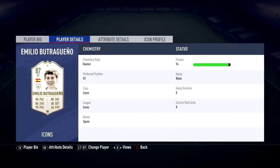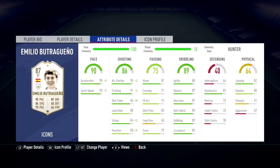3-star skill moves. In-game he recorded 7 goals and 1 assist in 6 games played. He has 90 acceleration, 90 sprint speed, 90 attacking positioning, 91 finishing, 84 shot power, 84 volleys, 81 vision, 88 agility, 87 balance, 87 reactions, 89 ball control, 89 dribbling, 85 composure, 82 heading accuracy, and 82 jumping.